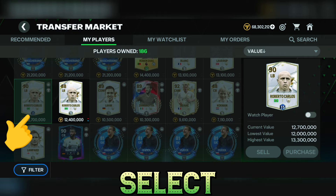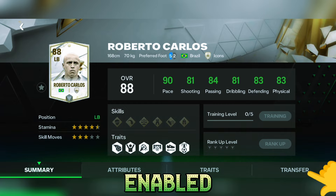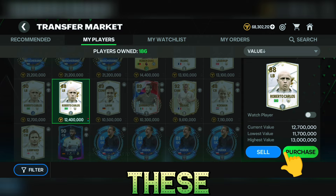If I select this untradeable version of Carlos, both the sell and purchase options are disabled. The second card is lighter, or enabled, and if we go to the player details the market section is enabled, so it's a tradable card — we can sell or purchase tradable cards. As this Carlos is tradable, if I select him then the sell and purchase option is enabled. All these disabled cards are untradeable and cannot be sold or purchased.